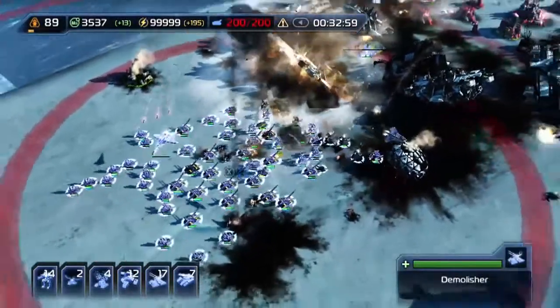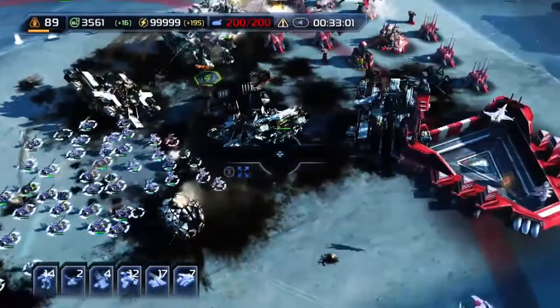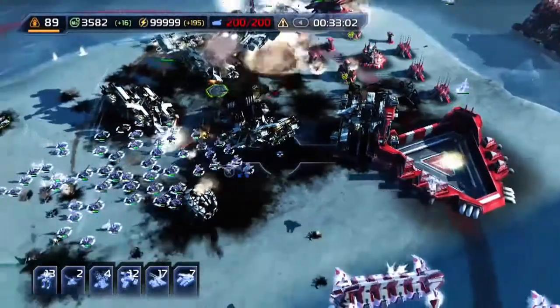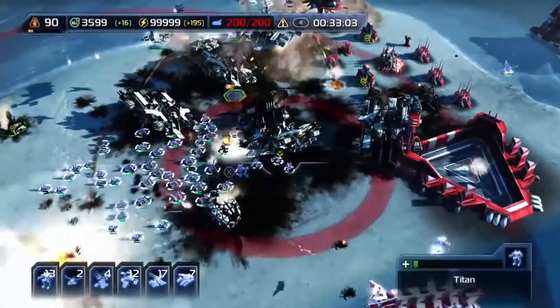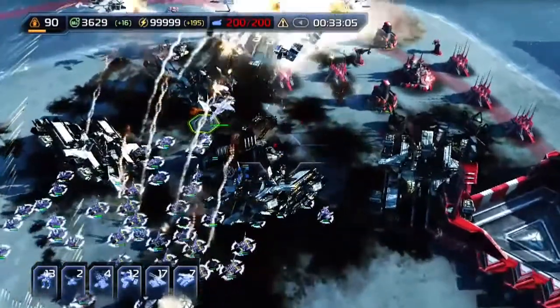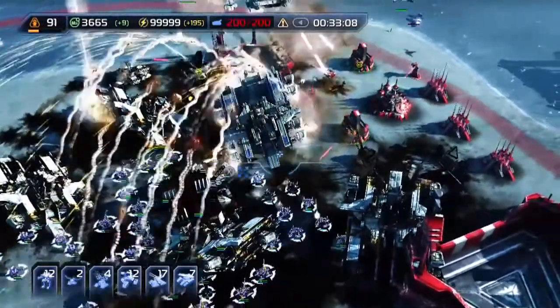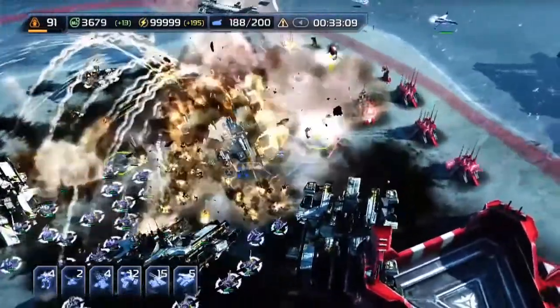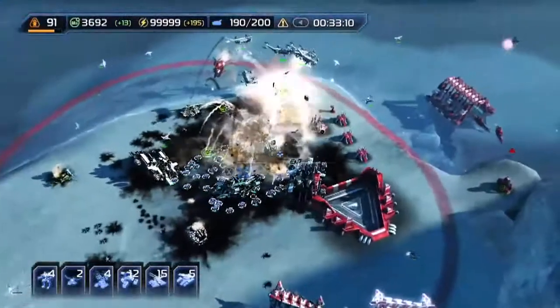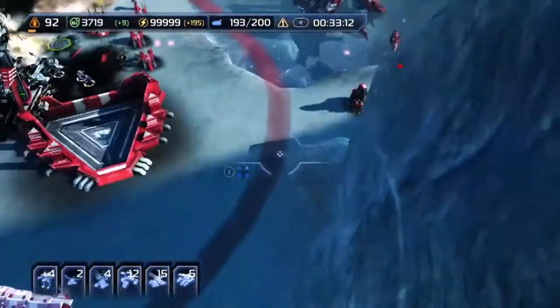We just lost the air fortress. Foe Hammer is losing air forces. I'm going to move the ground forces in for a closer look — see if we can get the rest of these structures down. We're losing another — not on my army! Units down, I just lost half my salt box. Artillery is still good to go.